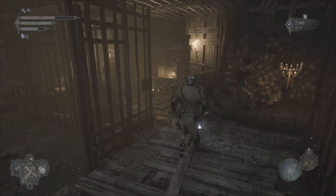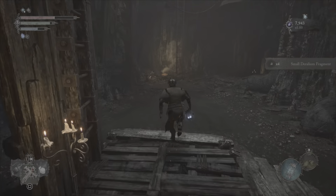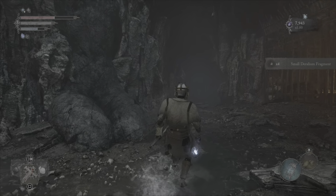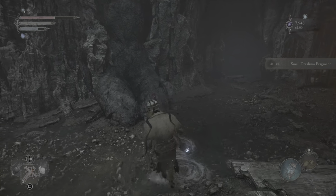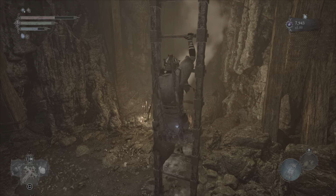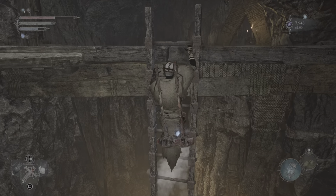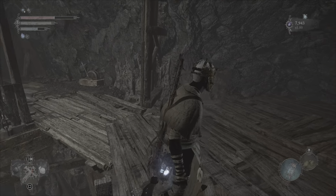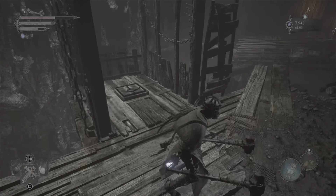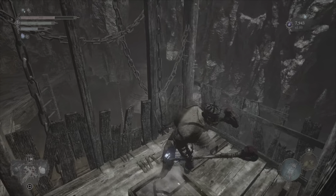The door should be open and there should be a Delirium Fragment right here. From this way there is a door — we need the Pilgrim's Perch key to open it. There's an amulet behind it but the enemies are like triple strength compared to the ones we just fought, so even if you bought that particular key, you don't want to use it there.